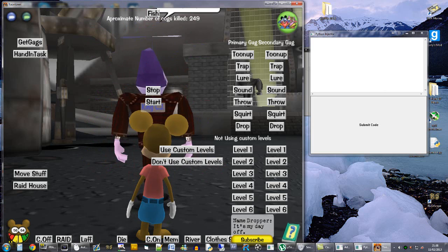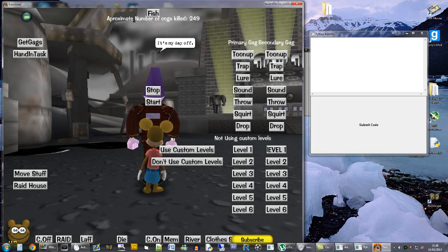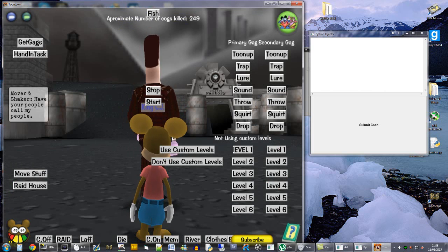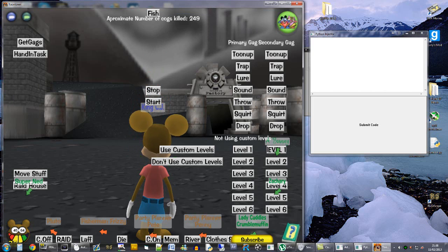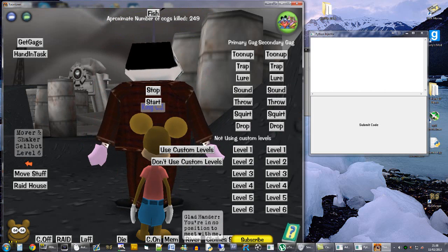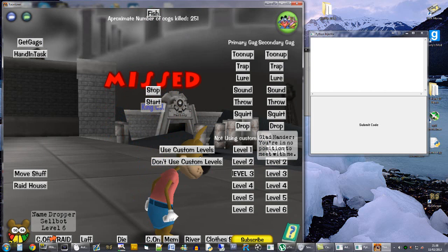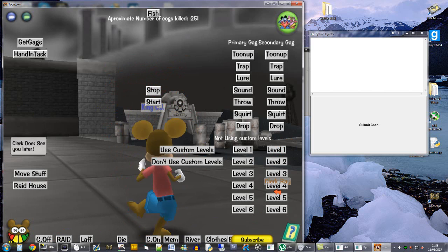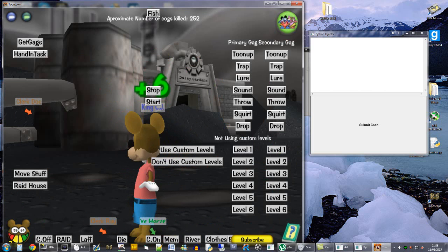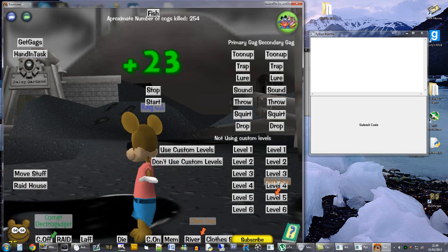For the best XP methods, you want to use the highest gag for your current level. So if you're level 2 tune-up, use level 1 tune-up. For level 1, Sellbot HQ is probably fine, and you want to use a level 1 pie at the same time so you don't kill the cogs instantly. For level 3, probably stay at Sellbot. For level 5, you definitely want to go to LawBot — unless you're below about 30 health, in which case go to Cashbot. Otherwise it's really good for training XP.